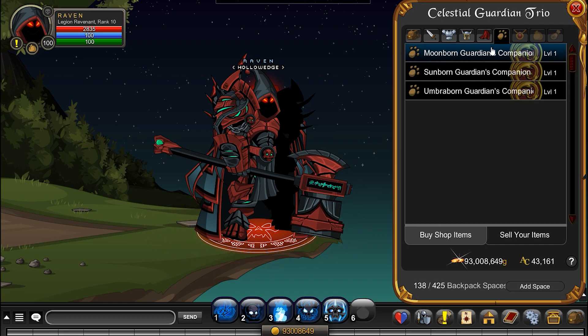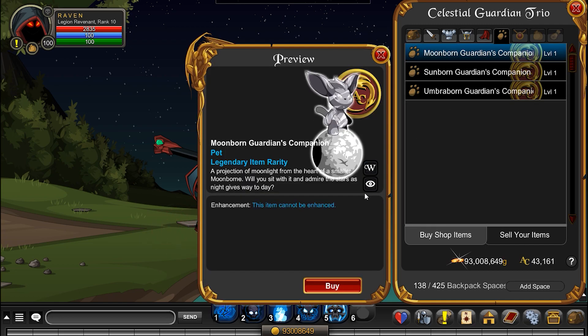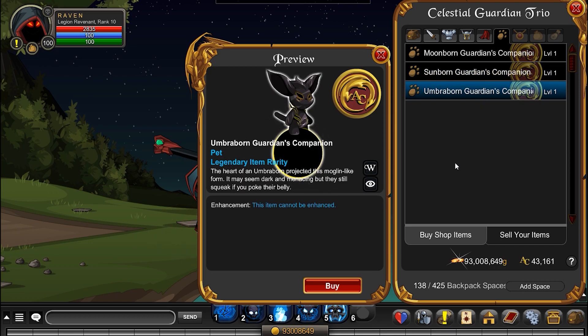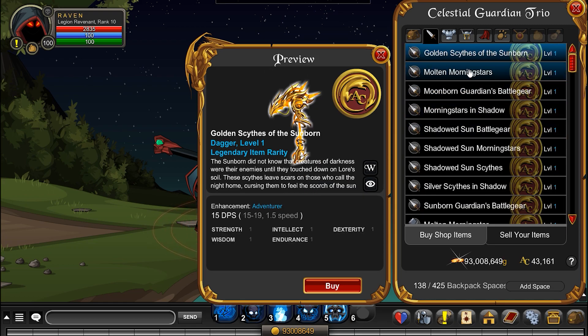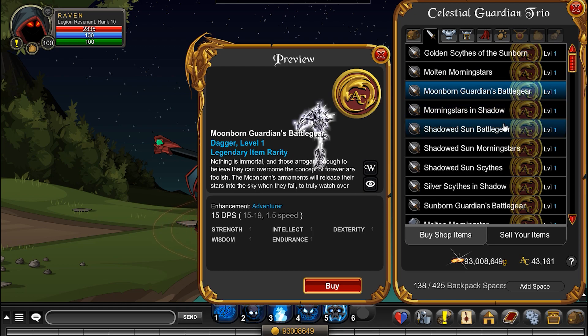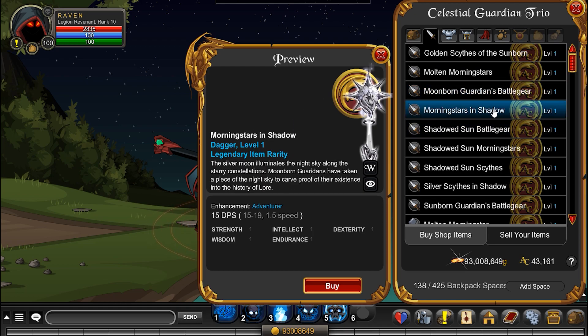Oh wow, look at the moon — that is really cool! And then we've got the Sunborn Guardian companion, very cool, nice animation on that. And then the Umbra Born — there's a golden scythe, oh man that looks gorgeous, excellent animation on that too. Morning stars and then we've got the Moonborn variants of that, a bit out of the preview.